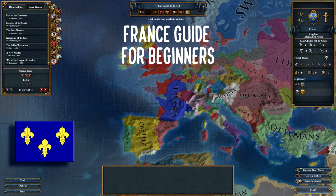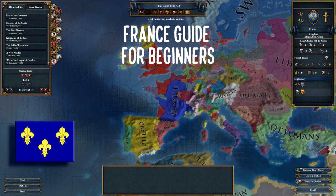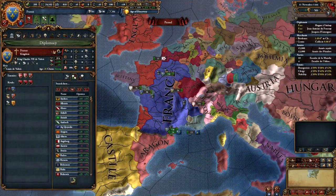France is one of the powerhouses of Europe. They have a very strong start in game, and once you hit your third national idea, Elan, that gives you a 20% morale bonus, your armies are basically unmatched the whole game. With a strong army and a strong economic base, playing as France is fairly easy. However, expansion is somewhat restricted because you're sandwiched between England, Iberia, and the HRE.